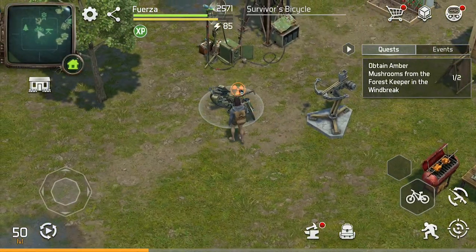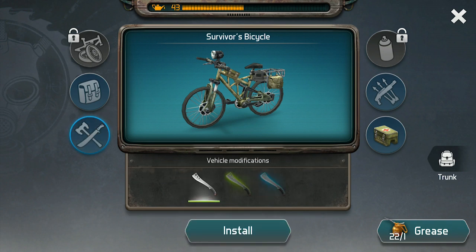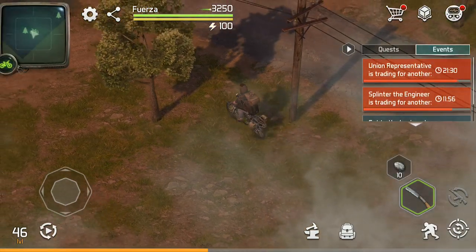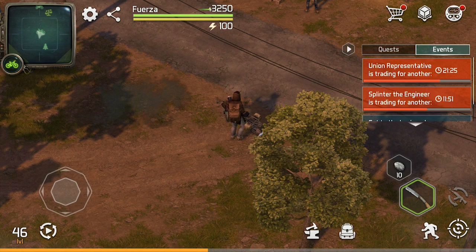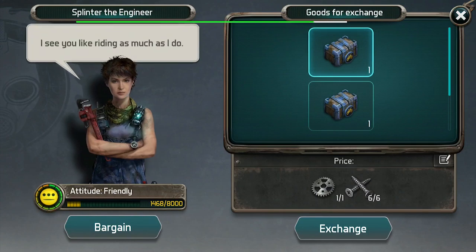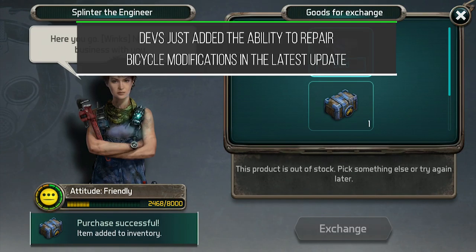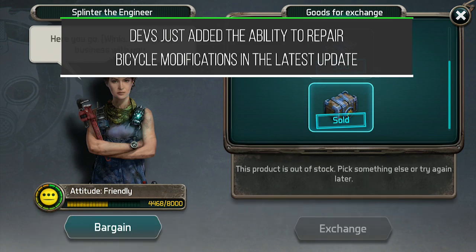After you finish your bike, you will still need lots of resources to unlock the modification slots on it. This slot gives you extra storage, this slot gives you a really powerful buff, these two slots give you active skills, and these two slots don't exist yet in the game. Once you have upgraded those slots, the best place to get those modifications is the engineer, especially if you want high level modifications. These modifications use durability just like everything else, so you want to try to collect as many high level modifications as you can.